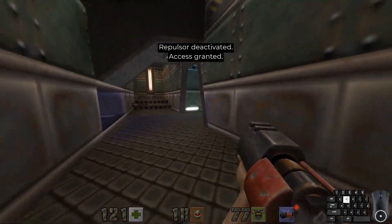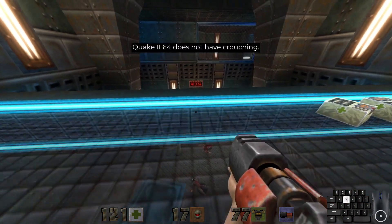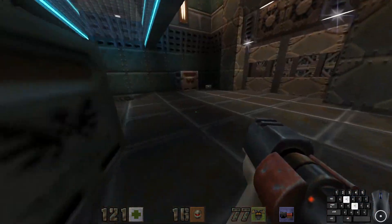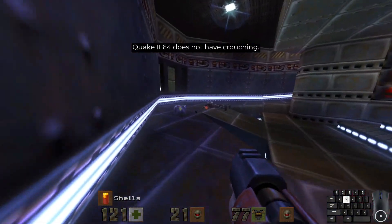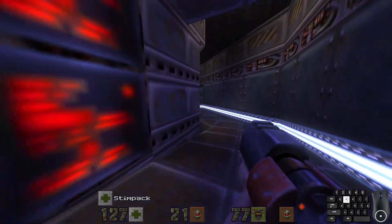Force fields are apparently called repulsors now, which is kind of weird, but alright, sure. And yeah, I'll probably, out of muscle memory and instinct, try to crouch a few times in this campaign, even though very clearly Quake 264 does not have crouching. Thank you, Quake 264 — I saw you the first time, but my muscle memory does not listen to me.